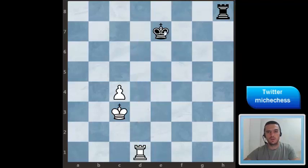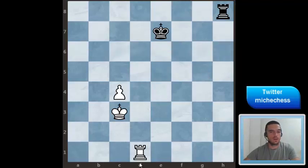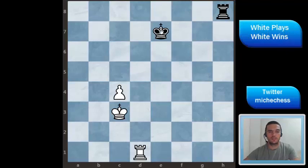It means that the black king won't be able to come over here, so black can get the Philidor defense with the rook over the third or sixth rank. That's the situation here. The black king is cut, and it is white to move and white can win because of the bad position of the black king.